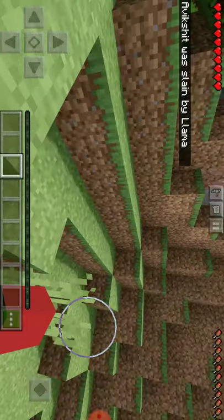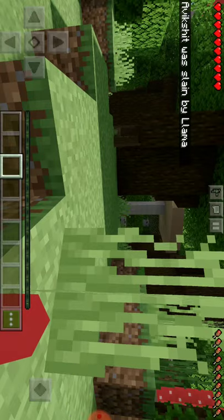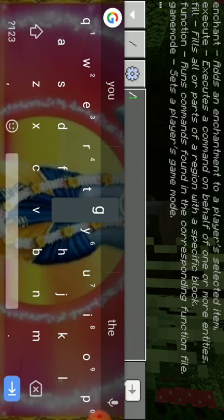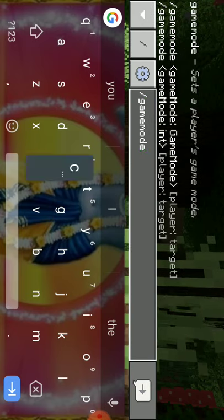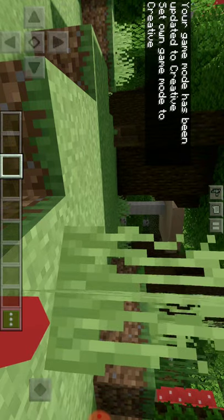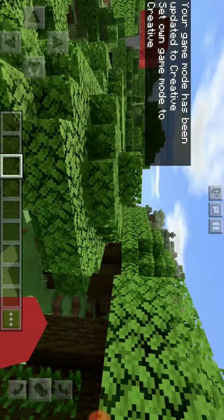Guys, I'm going to go to my house in creative mode. I forgot to set my respawn point. Can I get my house? Because if I lost my money I'll leave Minecraft.